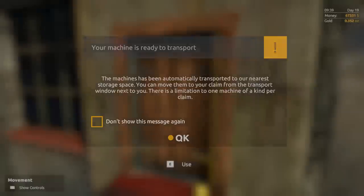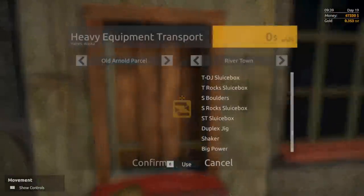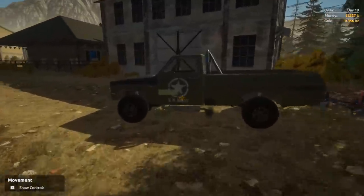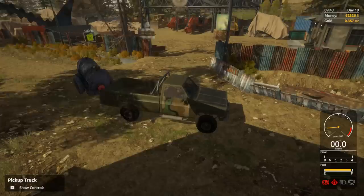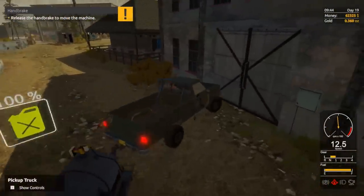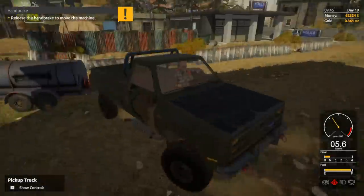The machine has been automatically transported to our nearest storage space. We need to transport that, and that's gonna cost us more money. Conveyor belts — that's a bit confusing naming. Now we seriously need to earn some money quickly because we only got 62 grand to our name. That sounds like a lot, but when you're losing 12 grand a day, it's not gonna take that long.